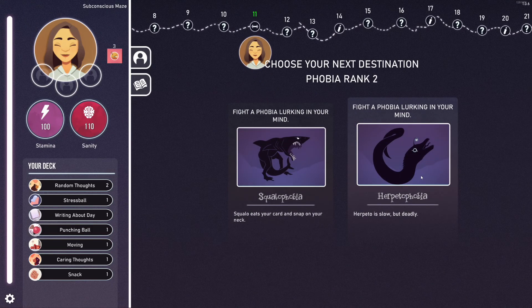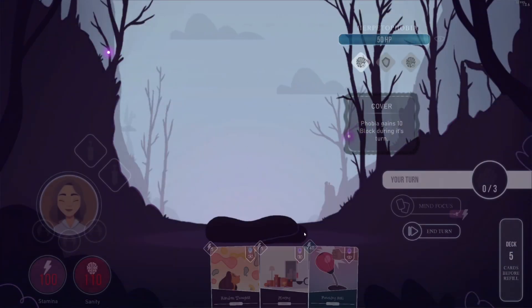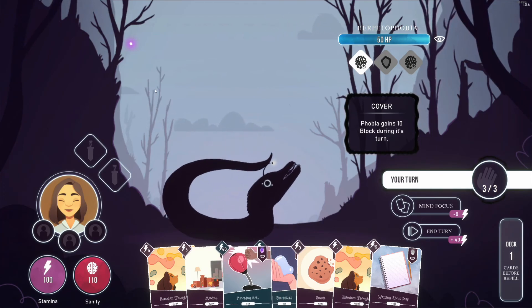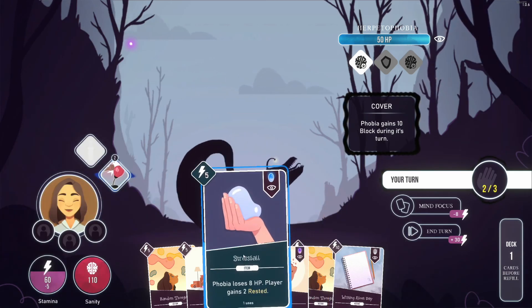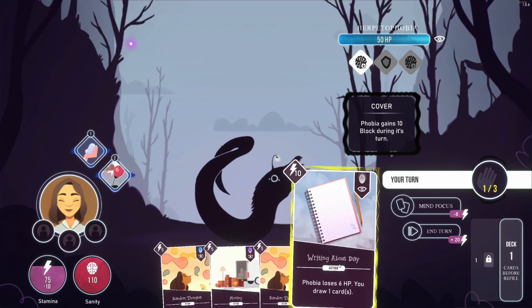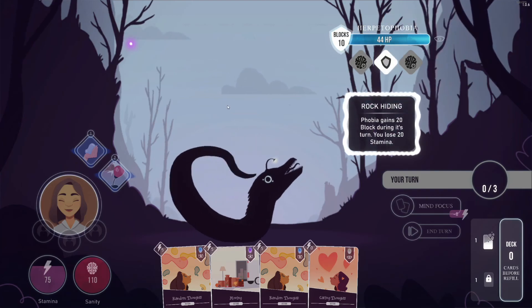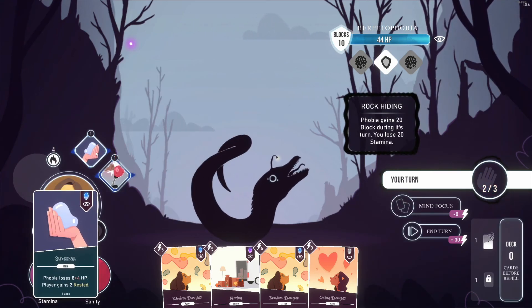Let's go for herpetophobia this time — herpeto is slow but deadly. There's one mechanic we haven't discussed: traits, which are passive bonuses you can gain. We equip our stress ball as well and probably want to pop this — it gives us one action and we regain the stamina we used. We pop wrath and start dealing good damage.